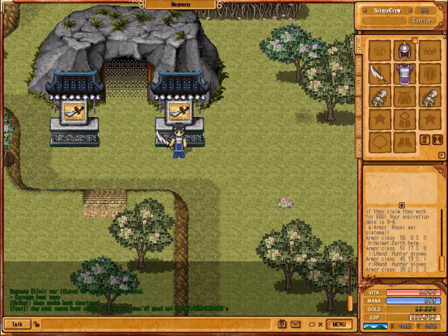I am outside of the Warrior Gauntlet Cave here in Nagnang, the cave that you've got to go through in order to obtain your shield. The object of this cave is to reach the end and touch the dragon statue without killing any of the red or blue creatures.